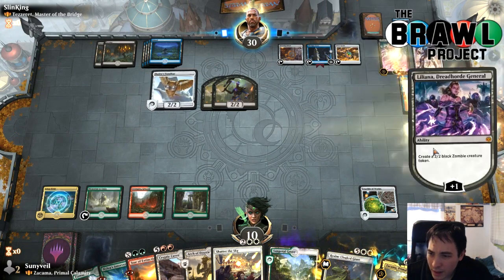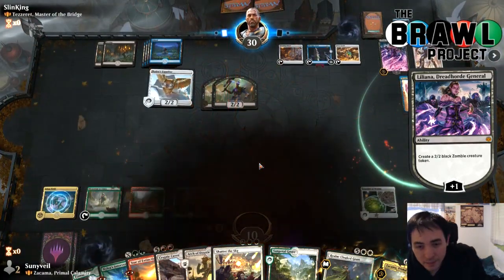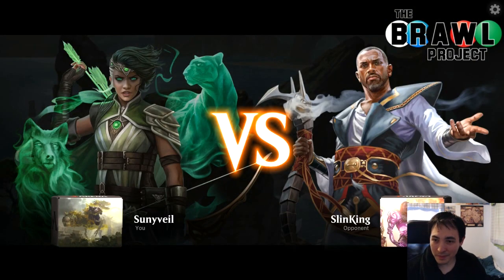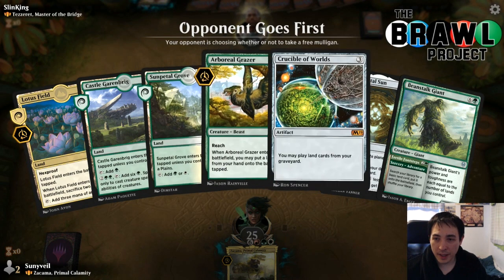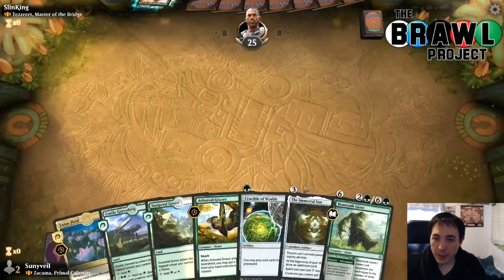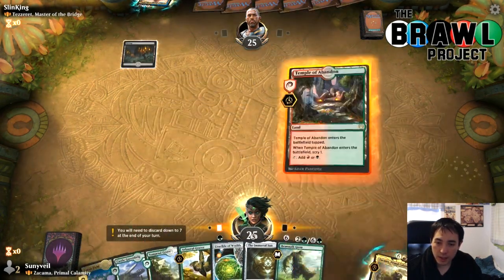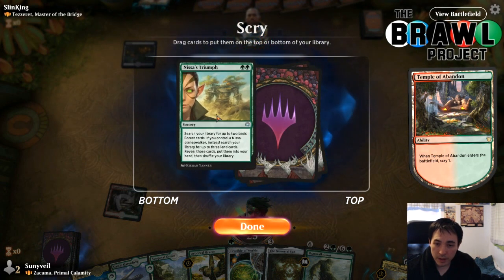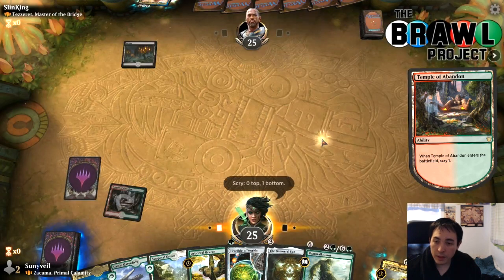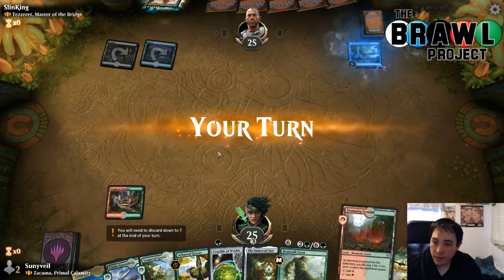I clicked through my turn by mistake. New game. This hand has one of the things I was hoping for: Crucible of Worlds plus Lotus Field. We play Sunpetal Grove and Temple, then tap the Temple since it comes in tapped anyway. With Lotus Field and Crucible, we'll have plenty of lands cycling through the graveyard. I don't think we need Triumph — we'll get enough lands. Our opponent has Search for Azcanta, which is a good one for them.